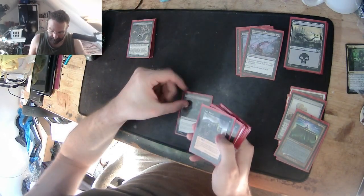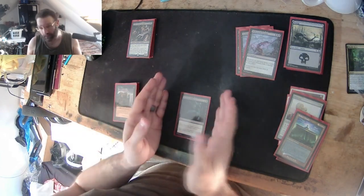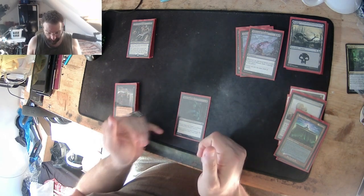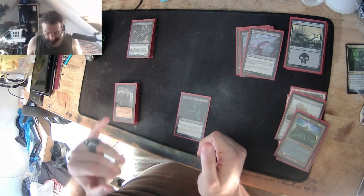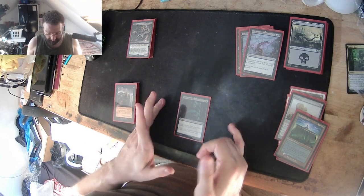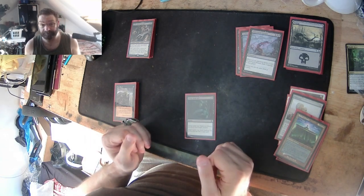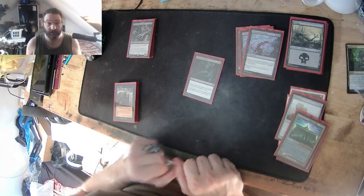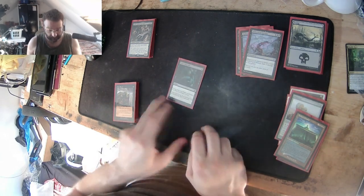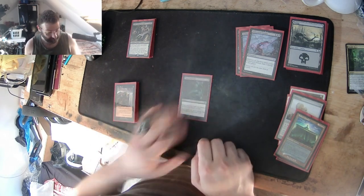We've got some creature removal in here: Power Word Kill. It's an instant destroy. The target has to be non-angel, non-demon, non-devil, non-dragon — that's it. So this even works on planeswalkers. No planeswalker? Dead. No commander? Dead. As long as it's not an angel, a demon, a devil, or a dragon.